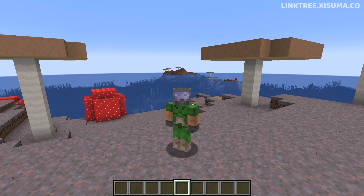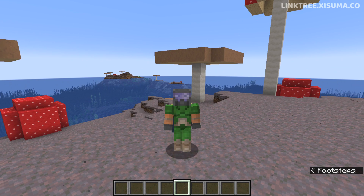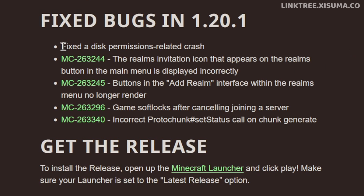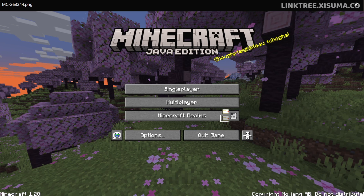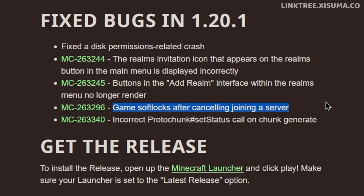By the speed of this update you can probably guess that there are no big features, which do sometimes drop in a minor version of the game. As it says on the website, this is a hotfix update for fixes and critical issues. One of those is a disk permissions related crash that doesn't even appear in the bug tracker. The next two are related to Minecraft Realms, with some icon alignment issues that needed to be tweaked, and a crashing issue when trying to join a server.